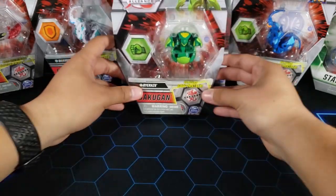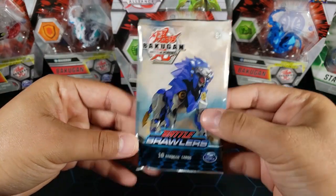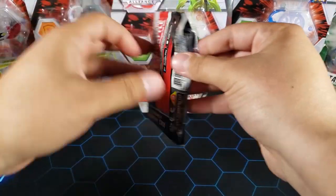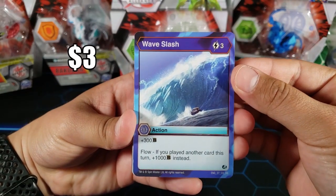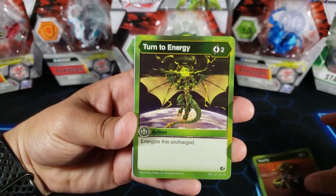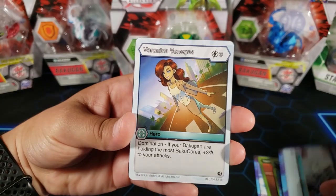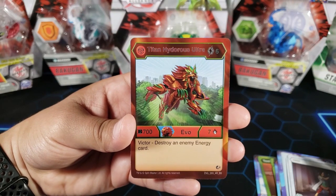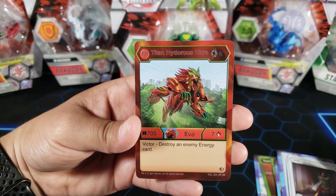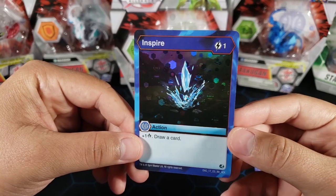Before we open that, we're going to open a Bakugan Battle Brawlers Booster Pack — this is the first set of Bakugan Battle Planet. We're looking for a Mac or a Dan, just some nice cards. We got Wave Slash, which is a really good card, Toxify, Turn to Energy, Ventus Moonbeam, Aqua Shield, Counter Aquals, Veronica Venegas, and Titan Hydrus Ultra, which is actually an awesome rare. For the hex we have Inspire.